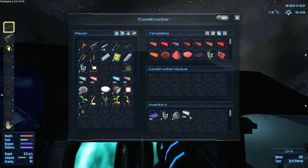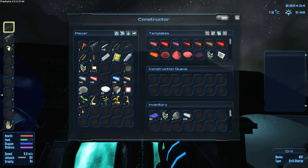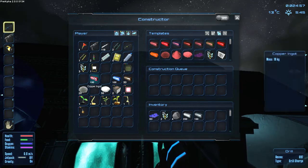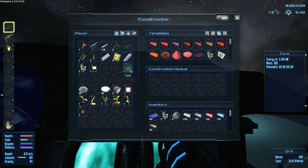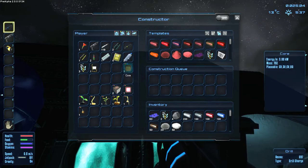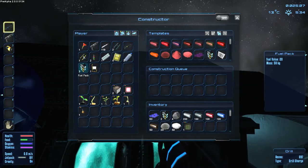I should put these right in the crafter because the crafter has a whole bunch of slots. You technically don't need these on you because I don't think you can craft that stuff personally. The raw material you don't need on you - we just need placeable stuff. The core I think we use to build the other things.